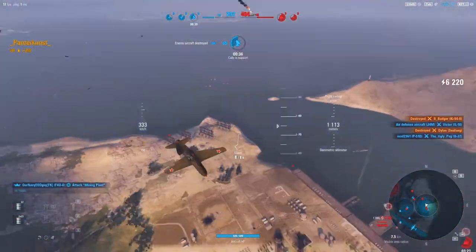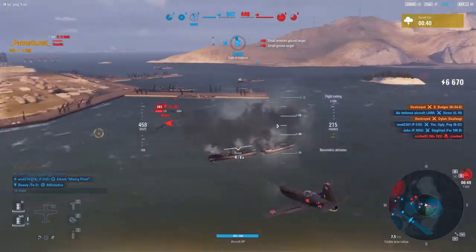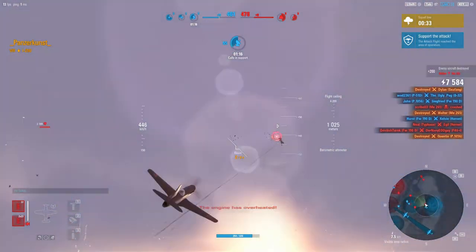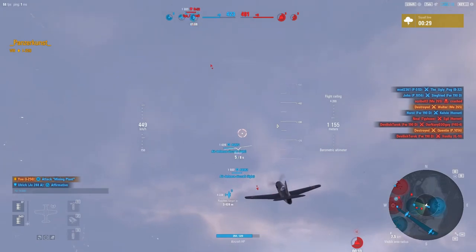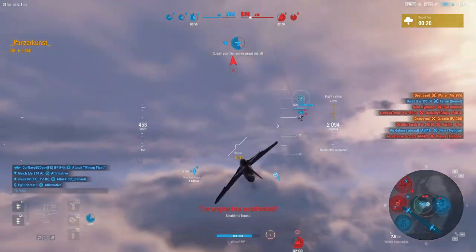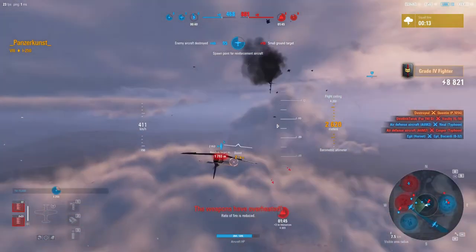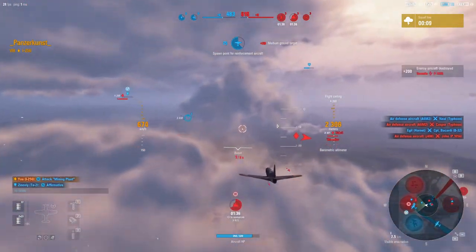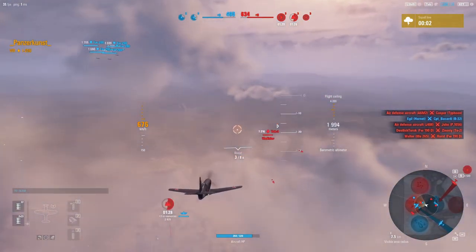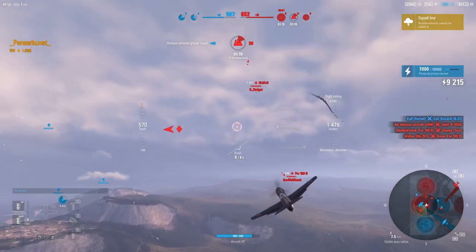Going head-on with him wouldn't have worked — he has better turning ability, a longer-range gun, and pretty good speed. I'm still trying to defend; they almost got it. I take out the GA, come around, and the heavy fighter resets the sector. I can't just sit and defend the whole time — the threat is gone, so I need to try to get our mining plant. But then I see the B-32, and luckily our bot Hornet did a lot of damage so I'm able to take him out. I take a shot at the Yak-3 and do some good damage, keeping an eye on what's happening.